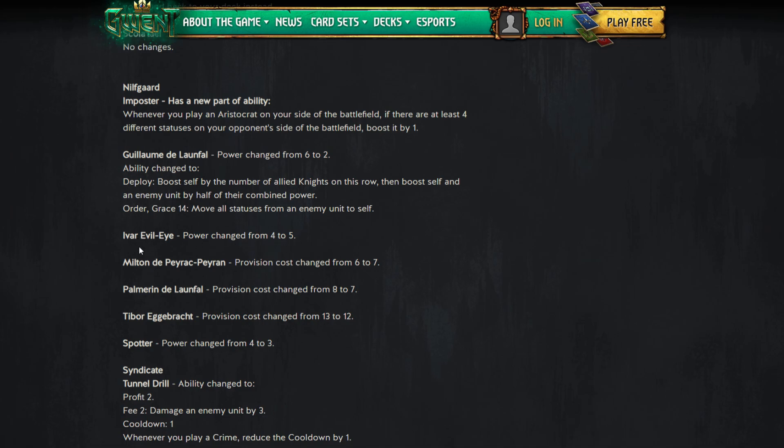Milton goes from six to seven — a second nerf. However, Palmerin goes from eight to seven — a buff. So if you're playing the Milton and Palmerin combo as intended, it's the same total provisions. If you're just playing Milton and Yame, it's nerfed. They want you playing both — making the knight deck more cohesive. Tibor goes from 13 to 12 provisions, which is a buff.